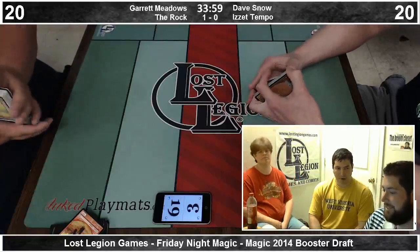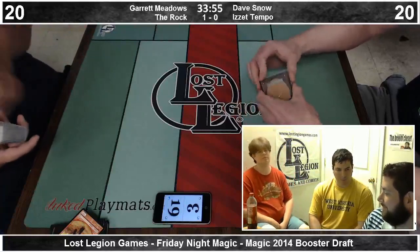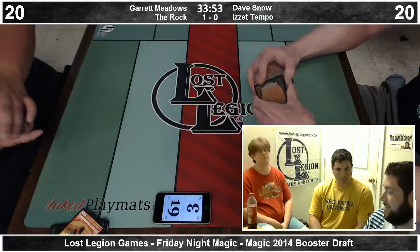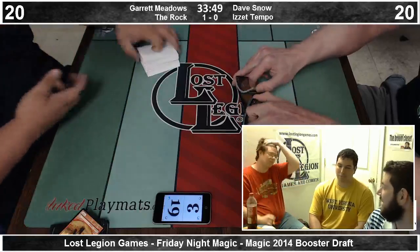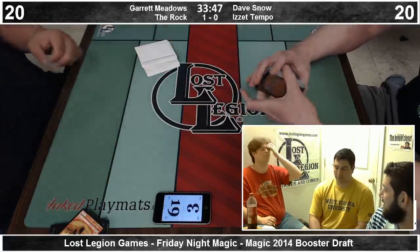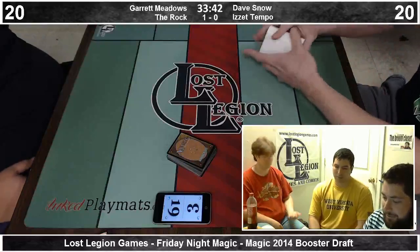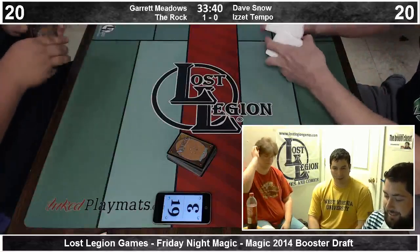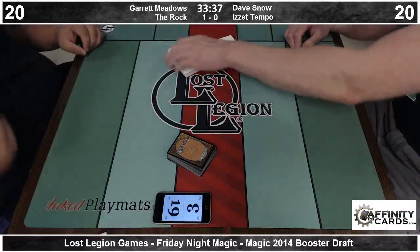Wizards always manages to find a way to print — as much as people hate them — there's always some kind of Invisible Stalker/Butcher's Cleaver combination in these sets, where it's just like, I now win the game because I drew these cards. The Witchstalker plus Mark of the Vampire is so good. Witchstalker plus any of the creature enchantments is very good.